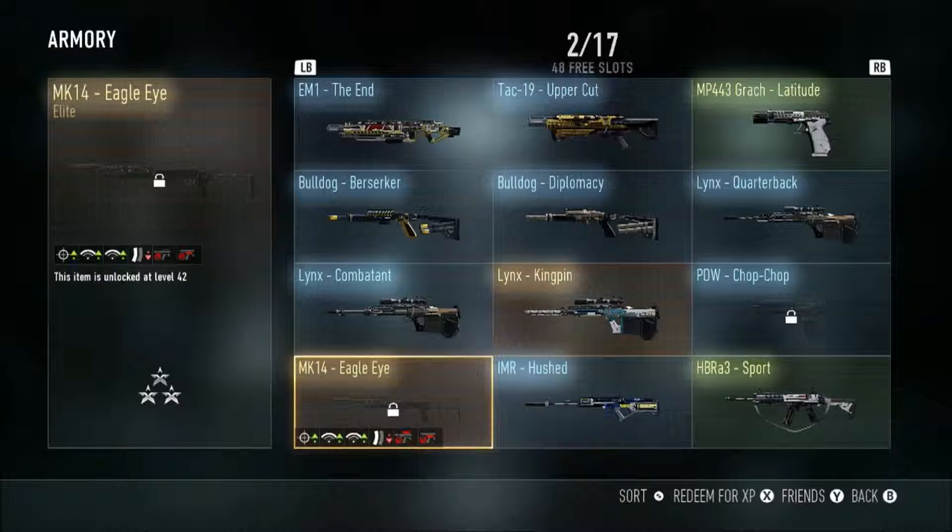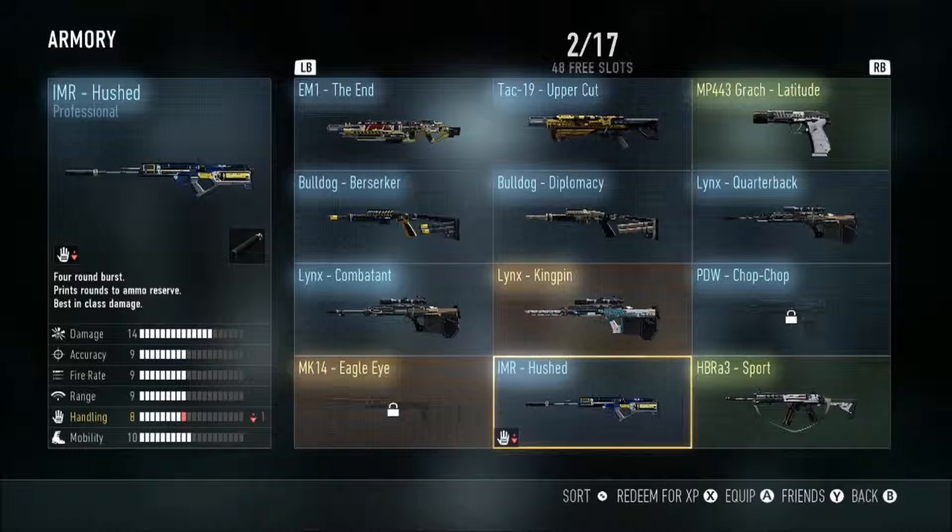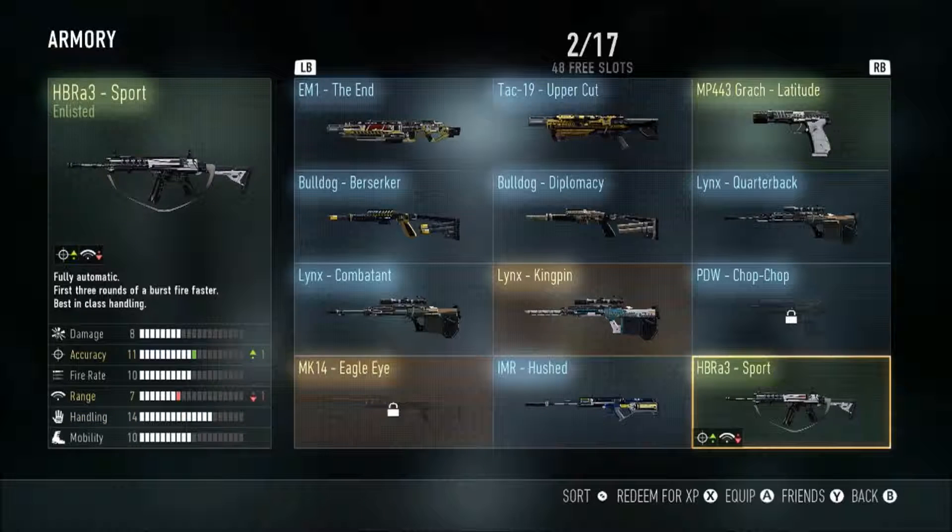The Eagle Eye I'm going to try out with the new patch they put on the NK14, and hopefully it's a solid weapon. Then we got the IMR Hushed — I like it pretty well. You get a silencer, which is good because it's all about stealth. But you lose one handling, which is a downfall since handling is a solid attribute.